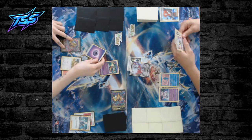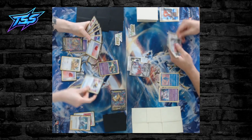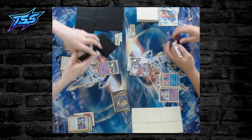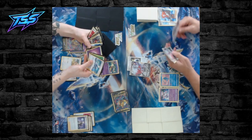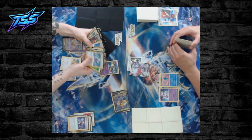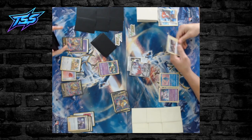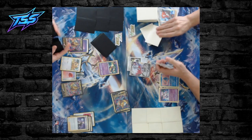Linty attaches for the turn, then uses Ultra Ball, discarding Mirage Gate and a Boss's Orders. He grabs another Giratina for the bench and passes to Dylan.